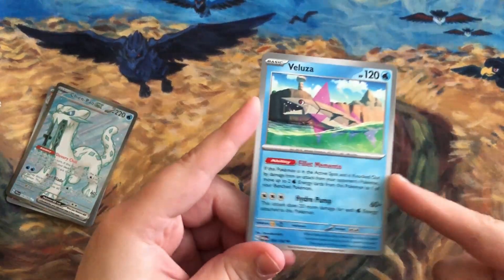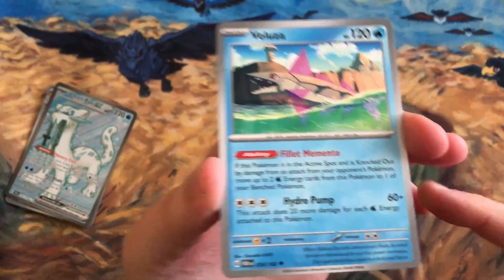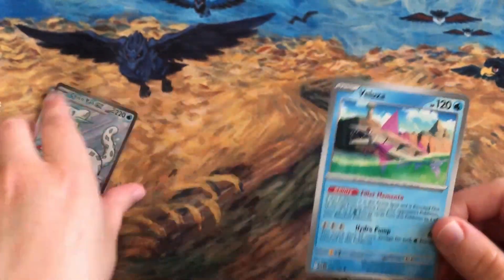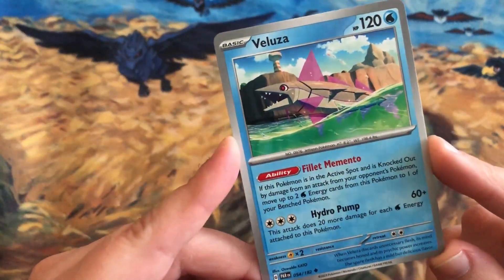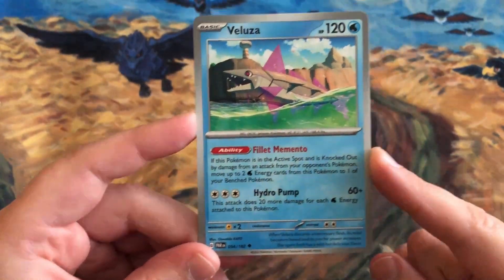Varoom is coming in the set — I've got two of them. Sadly I don't have the Illustration Rare, which looks insane with it being filleted — really funny, I love that card. But Varoom has the ability Fillet Memento.